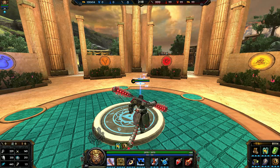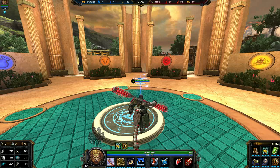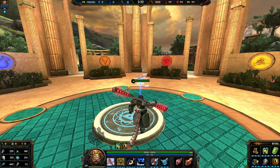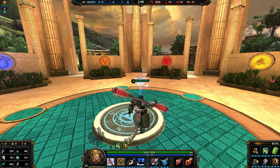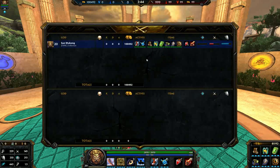So I'm doing a tanky Sun Wukong — this is what I've personally been using. I personally like playing him more as a supportive tank. This video is not a damage Sun Wukong build; I can give some tips on a damage Sun Wukong, but that's not really my specialty. So here we go — items and actives.